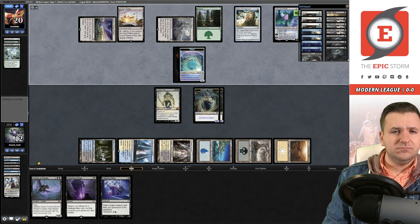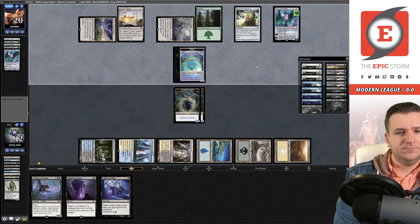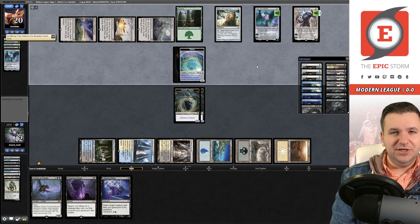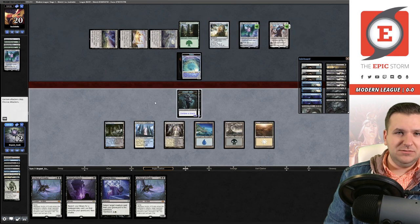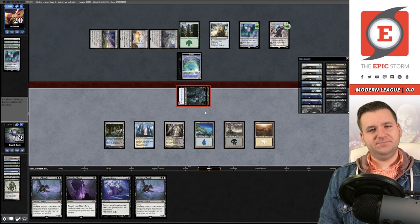They have four mana floating, then cast another Ugin which kills my Titan. Three mana left, they cast Sundering Titan. They've passed the turn — we're just in so much trouble. I attack the zombies into Ugin, but next turn they have Sundering Titan and it doesn't matter. Yeah, we got crushed.